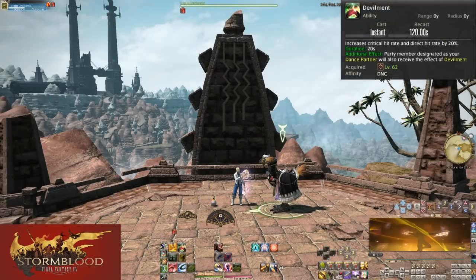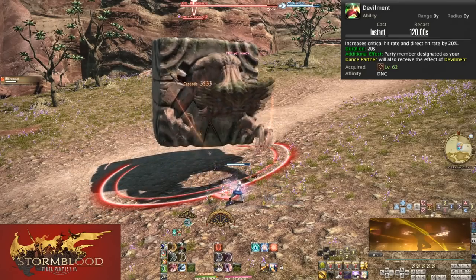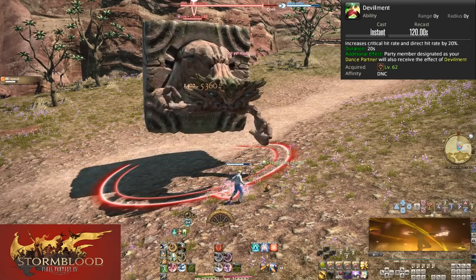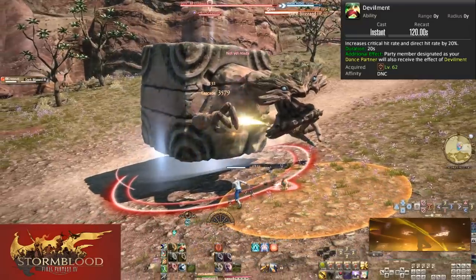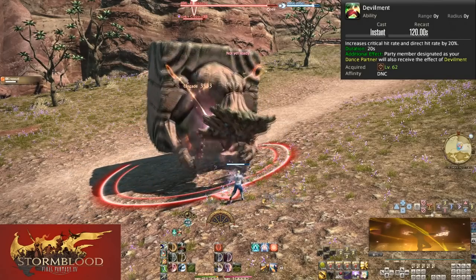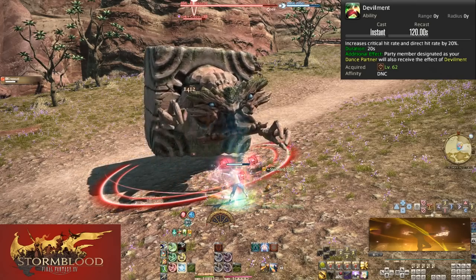Level 62: Devilment. On a 120 second cooldown, both you and your dance partner gain 20% increased critical hit rate and direct hit rate each for 20 seconds. This is extremely powerful and further illustrates why picking your dance partner matters so much. Generally throw it out every time it's up, both in trash and bosses. For context on the numbers: direct hit is roughly a 25% damage increase, critical hits are a base of around 40% increase, and a direct critical hit is up to an 80% power boost. Like Standard Finish, multiple Dancers cannot give their Devilment to the same player simultaneously, so spread out your dance partners.